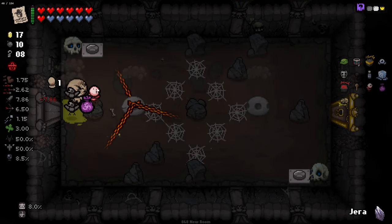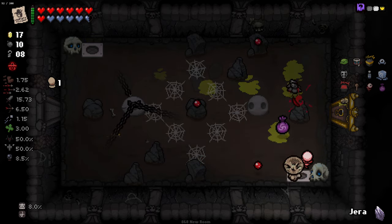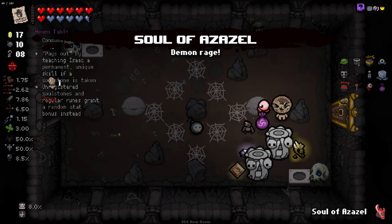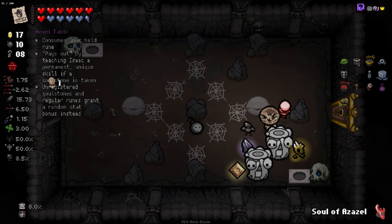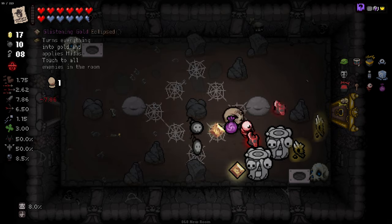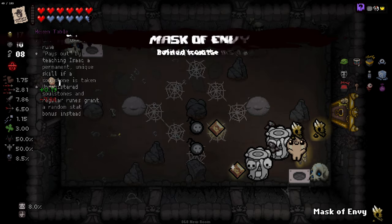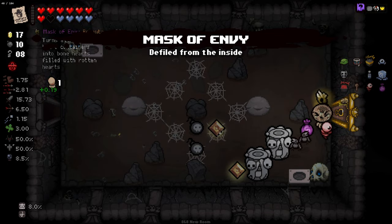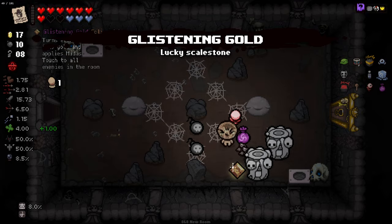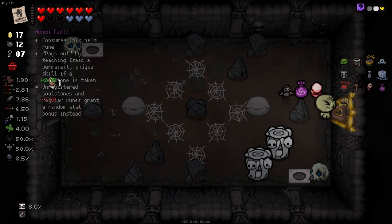How are we getting so many heart containers? We just seem to be getting them randomly. We got Soul of Azazel — let's Yerra all of these. We're getting heart containers from these on occasion. Sometimes you'll get stats, sometimes you'll get a heart container.